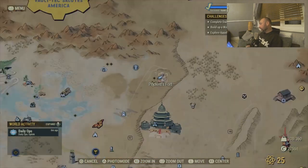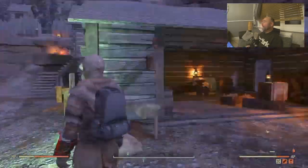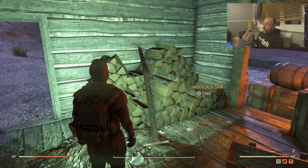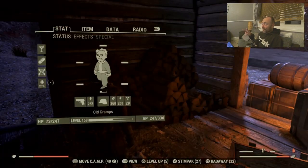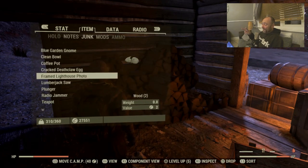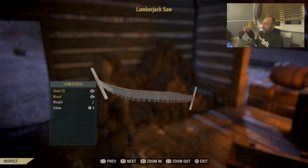Now this is another weird item. It doesn't go in your display case, it doesn't fit, but it does go in your vending machine. It is the lumber saw. There's only two on the map that I know of — there's one at the lumber mill just under Vault 76. If I'm wrong, let me know in the comments below.